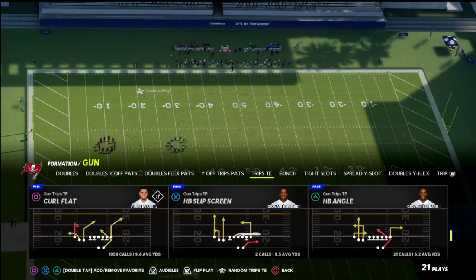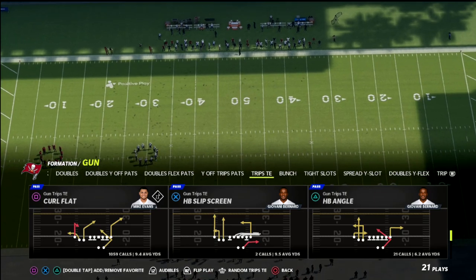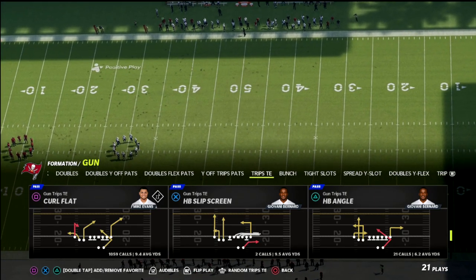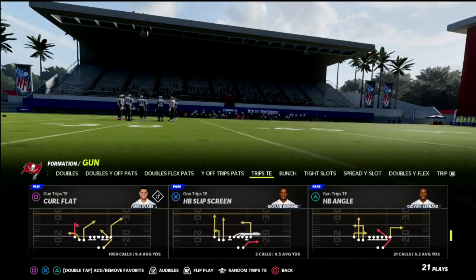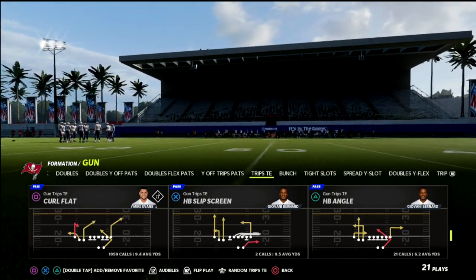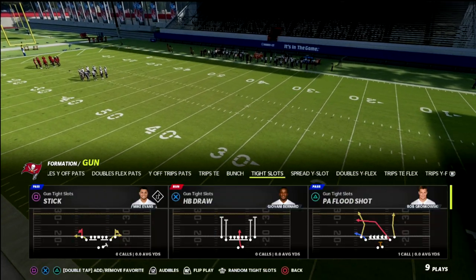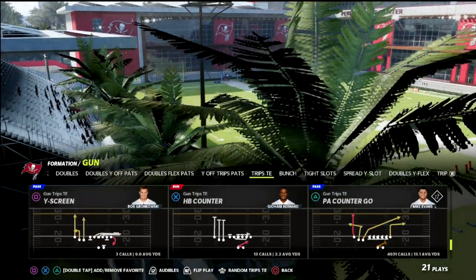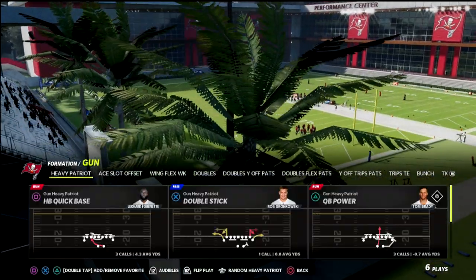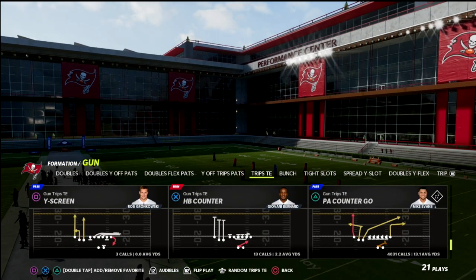If you are new to the channel, go ahead and click the subscribe button. We're going to be in the New England Patriots playbook today discussing the Trips tight end formation, which is my favorite offense in the game right now. The beauty of New England is it has so many other formations you can get to - U-trips, bunch, tight slots, spread, some really good under center stuff, as well as a nice little goal line formation in the heavy Patriot. But the bottom line is Trips tight end is such a fun formation to run.